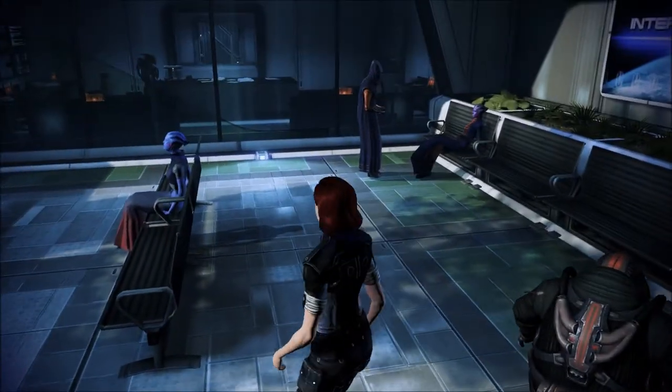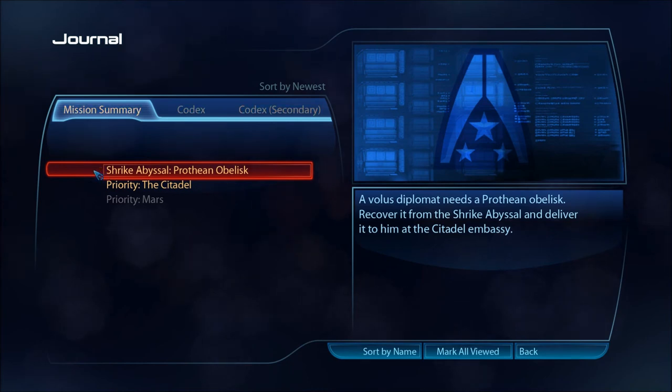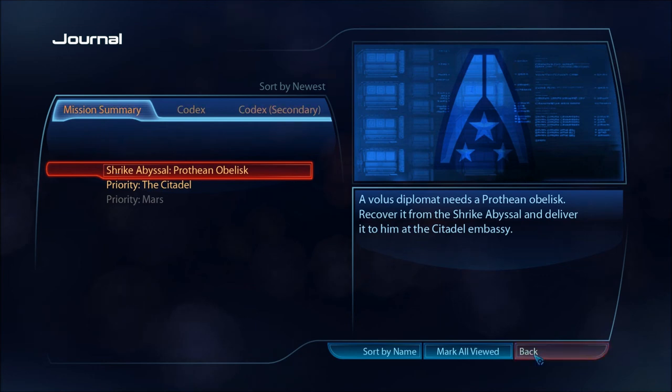These guys are not answering him. So we've got a side quest here — Shrike Abyssal. A Volus diplomat needs a Prothean obelisk; recover it from the Shrike Abyssal and deliver it to him at the Citadel Embassy.